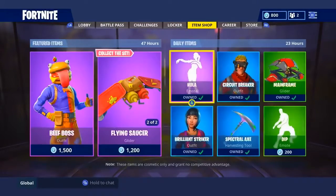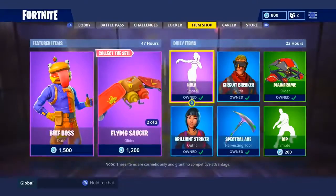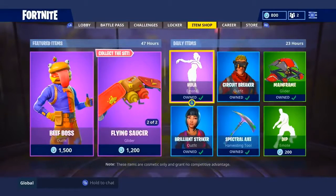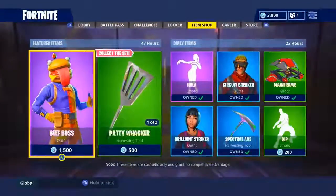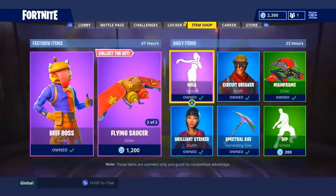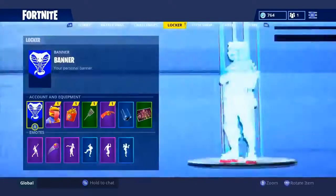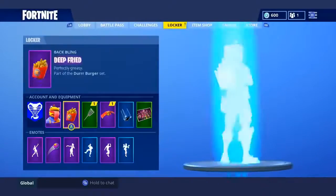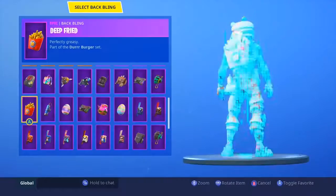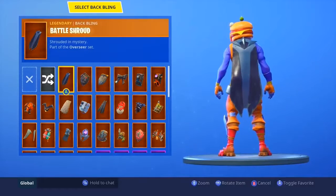Turn on those notifications guys. Oh, Beef Boss! Let's go — Paddywhacker and then the flying saucer. We're gonna buy all these, give me one second guys, I'm gonna buy some V-Bucks. I finally got enough V-Bucks. So we have the Beef Boss here with his back bling called Deep Fried. That's a lot bigger than I thought it was gonna be, and then we have the Flying Saucer and the Paddywhacker, which is so greasy.